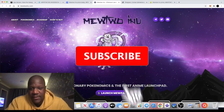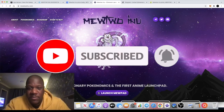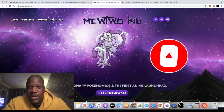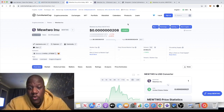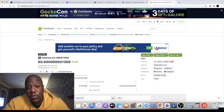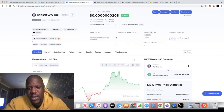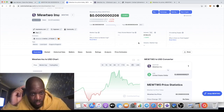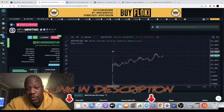It's Crypto Lightsaber back with another video. Today we're going to talk about the ERC-20 token Mewtwo Inu. This one just listed today on both CoinMarketCap and CoinGecko, so it will be in the recently added tokens. Not sure what the market cap is yet, but there's seven million in volume — and this token is less than 24 hours old.